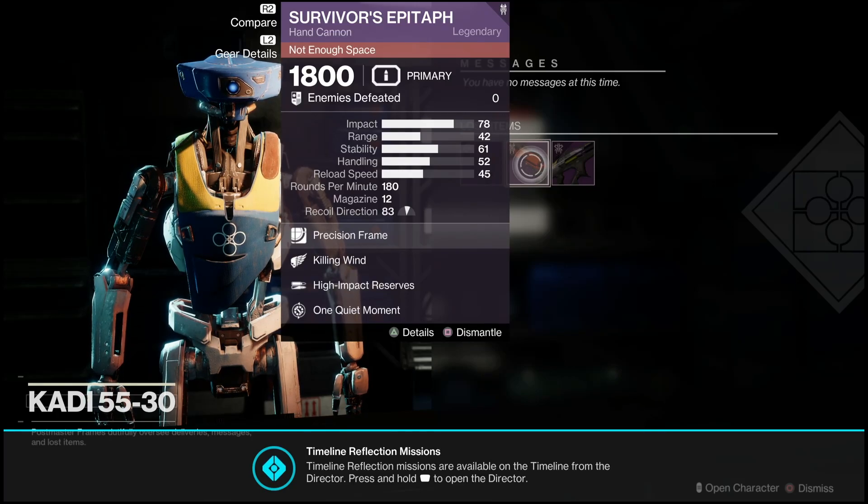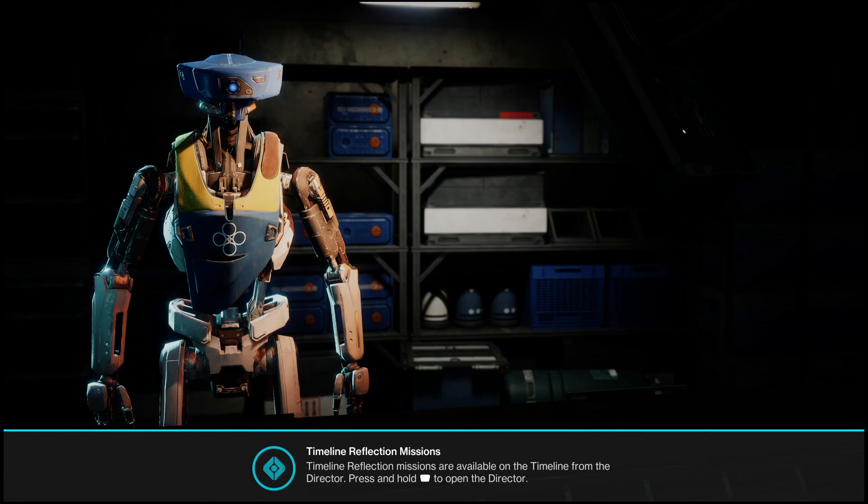What is going on everyone, Guiding Light here back with another video. In this one I'm going to be showing you guys a brand new weapon which has just been released here in Season 22. If you were a fan of the Immortal in the last few seasons, there is a new weapon which competes very well with that gun, and you don't have to run Trials in order to get it. You can actually unlock it right now in just a few minutes.